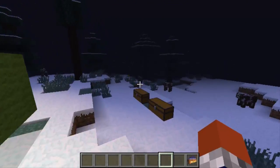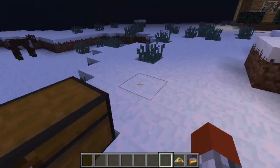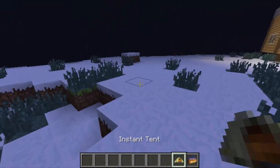Well, you already saw the tent, but I'll show you. This is how to make the tent: three green wool, two fences and an iron ingot, and then a crafting table, chest, and furnace. And it makes the tent.